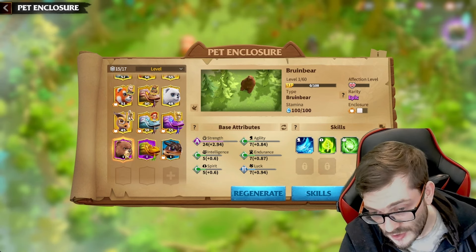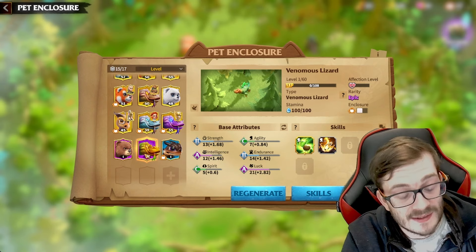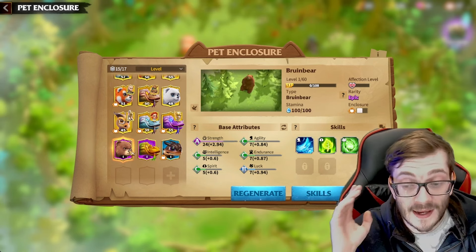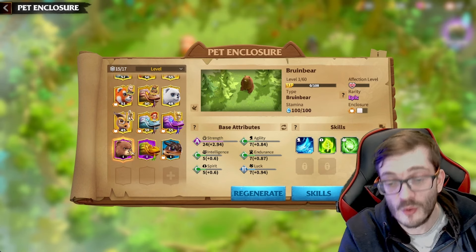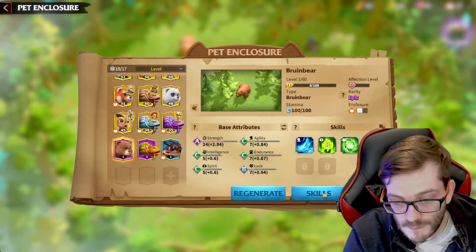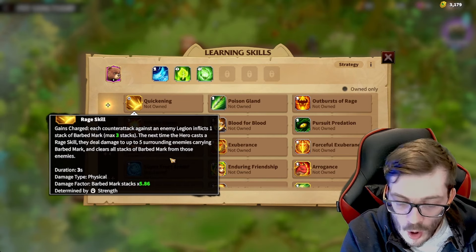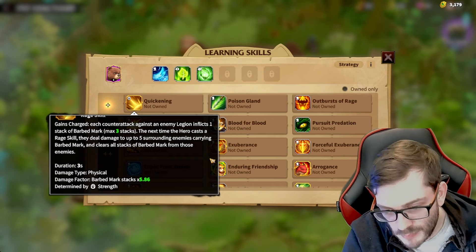Essentially the question is: do you want more damage at close range through the Bruin Bear, or do you want the Venomous Lizard to deal a little less damage but at all ranges? The cool thing is, with the Bruin Bear, maybe you melt through the front line and then hit the enemy's mages and archers, and this thing goes crazy. We won't know how good it is until I get to test it properly, but looking at the skills, you can see why it's going to be a strong pet.